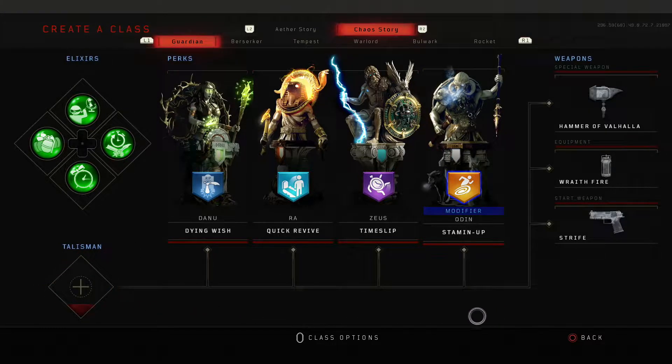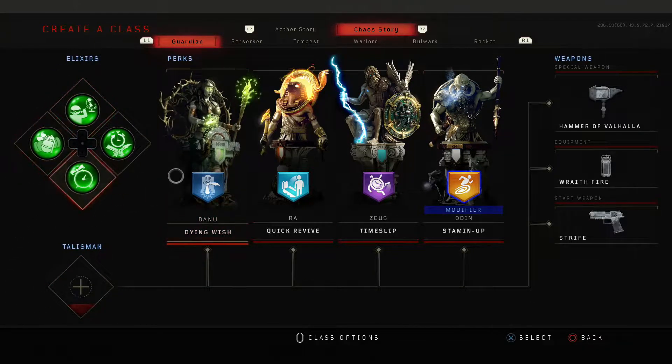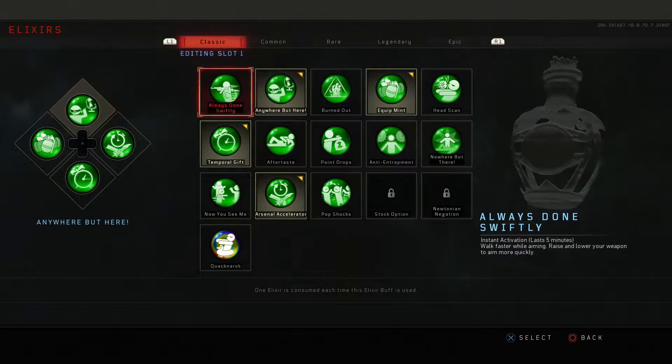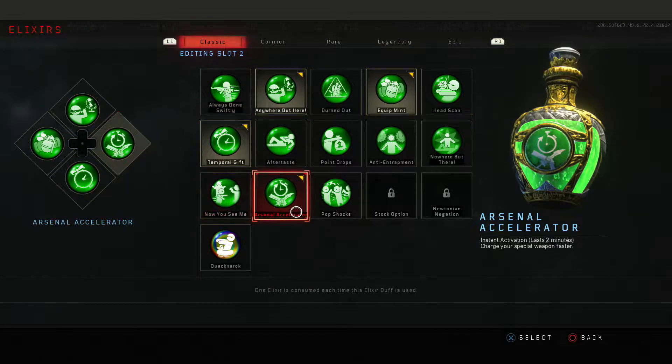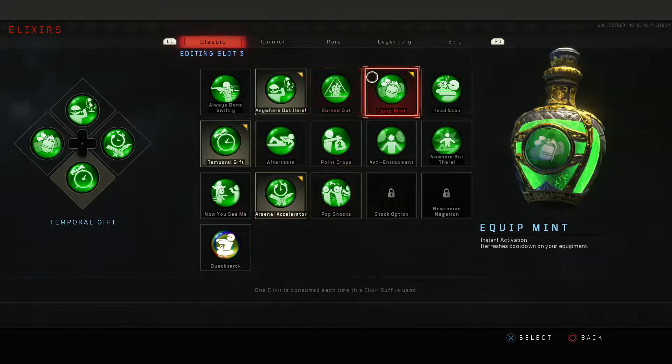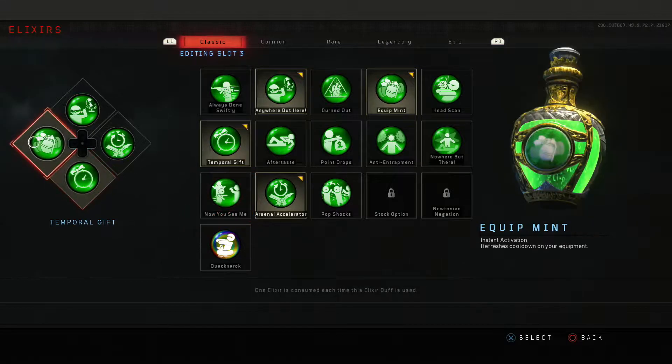Enough ranting and raving, let's get to the meat and potatoes. So for pre-setup — this is for solo. What I recommend for your elixirs: Anywhere But Here, Arsenal Accelerator (although this can also be replaced with Stock Option), Temporal Gift, and Equipment.